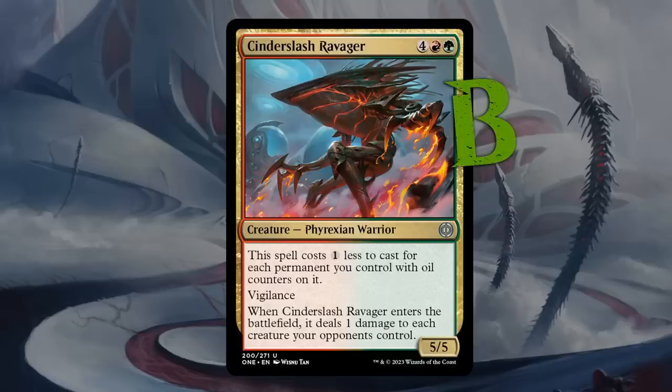If you've got the Ravager early in a draft, make sure to be on the lookout for those oil counters.